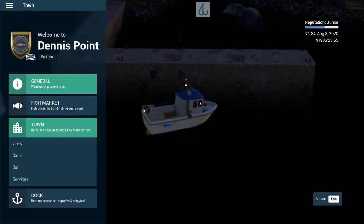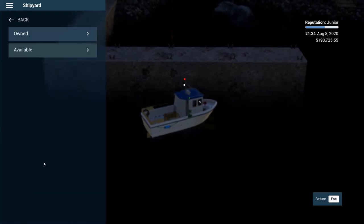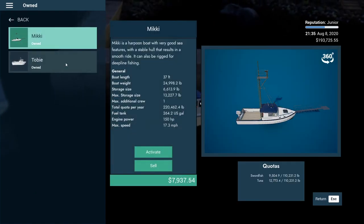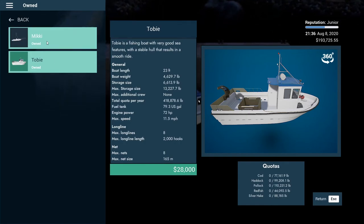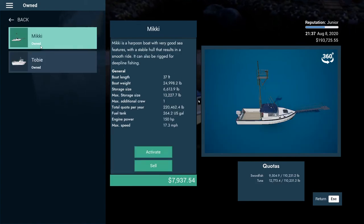I want to look at what the actual quotas are for this. Let me go to the shipyard. Going back to owned — pollock, haddock, cod, redfish, silver hake. Okay, so those are the fish we can catch on there. A lot of different things — pollock would be one. I wonder why we can't do the nets on here; that's strange.